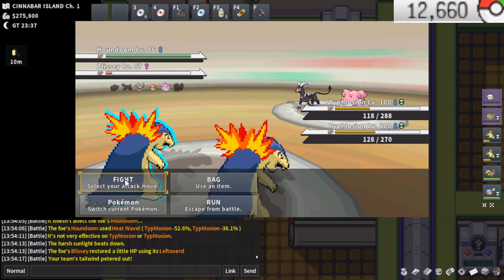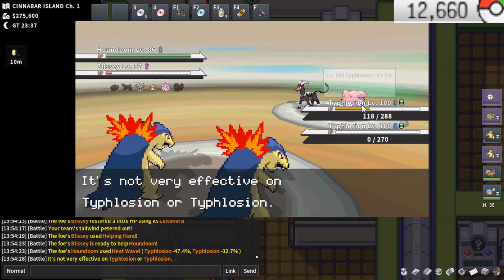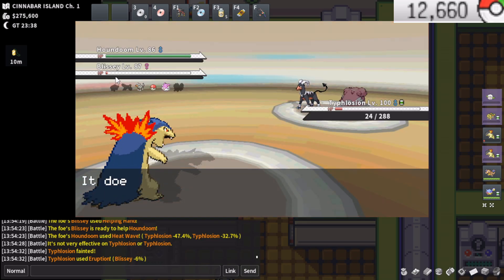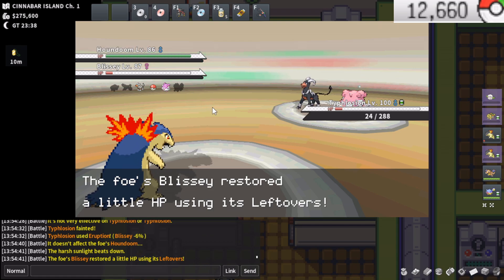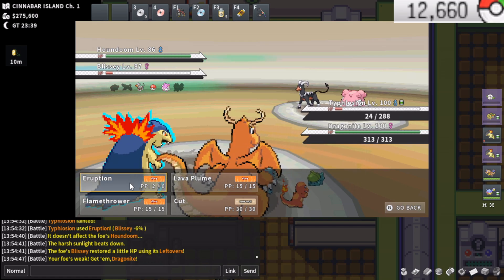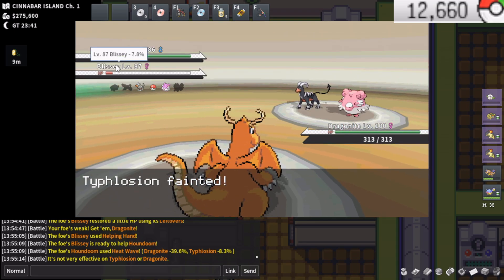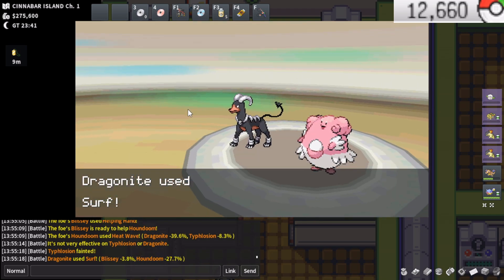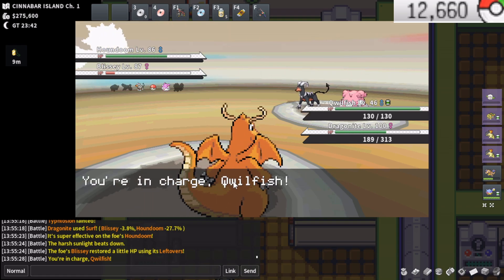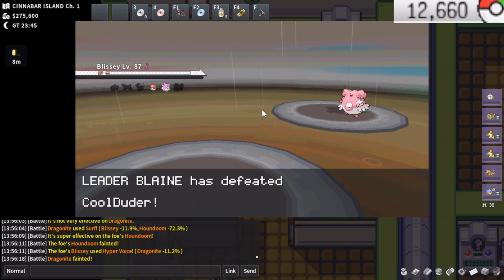We're going to be able to finish it off, unless he heals — hopefully don't heal. But he's faster now that Tailwind is gone. I throw up the Surf because I really need to take out this Blissey — 3.8%, that's all the damage I do to the Blissey. Very, very specially defensive and tanky. This battle is probably lost unfortunately. Maybe it's winnable in some strange world — nope. In some strange world, the Blissey happened to go for the attack instead of Helping Hand, so we do lose to Blaine. Pretty embarrassing, but let's just head over to Unova and do those Rich Trainers.